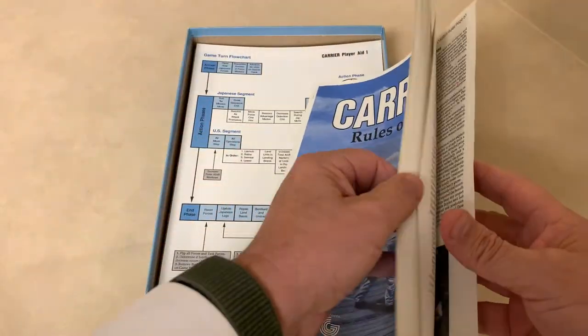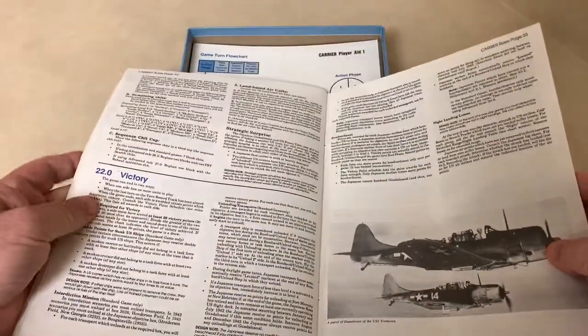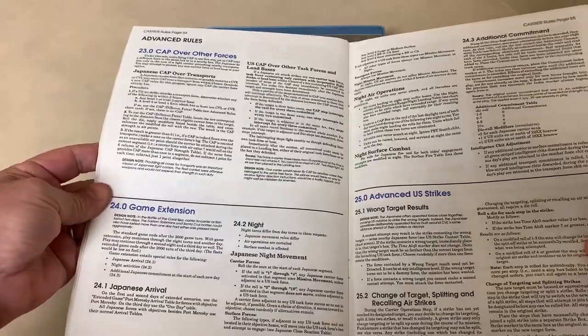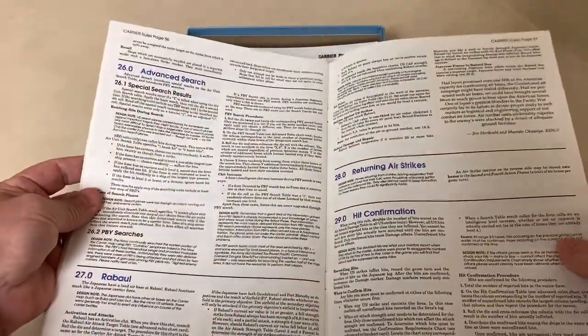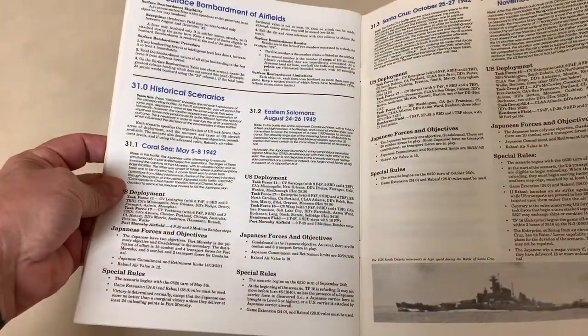There are 50 pages of rules, and then the standard game scenarios, victory conditions, advanced rules, advanced search, and some historical scenarios.